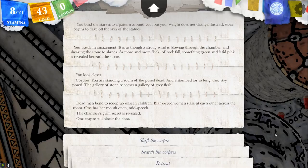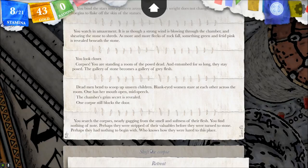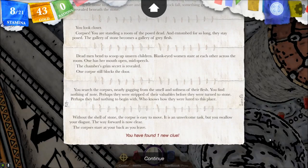'One corpse still blocks the door.' I'm hoping these are not animate corpses. Let's search them and see if there's anything valuable. 'You search the corpses, nearly gagging from the smell and softness of their flesh. You find nothing of note. Perhaps they were stripped of their valuables before being turned to stone, or perhaps they had nothing. Who knows how they were lured to this place.' Shift the corpse now — 'without the shell of stone the corpse is easy to move. The way forward is now clear.'